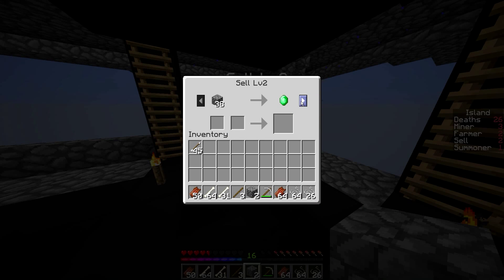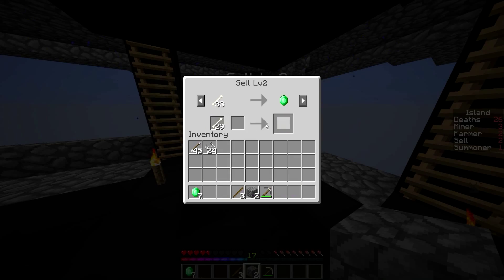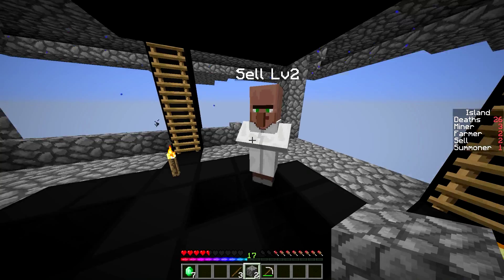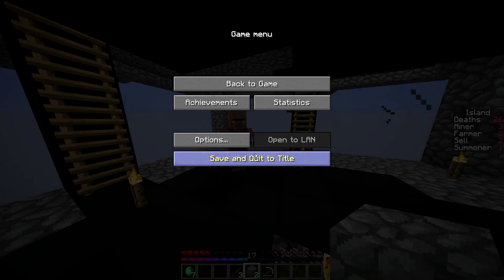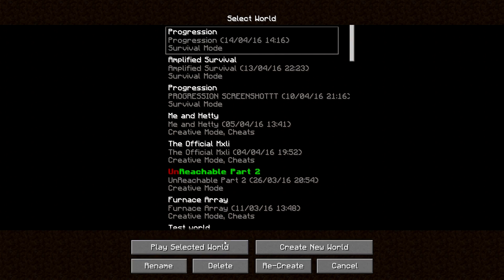We need to do this — okay, we have the exact amount. There we go. And now our bones — where are bones? There we go. So what I'm actually gonna do is quickly re-log, because the villagers have disappeared, so I'm gonna quickly re-log.